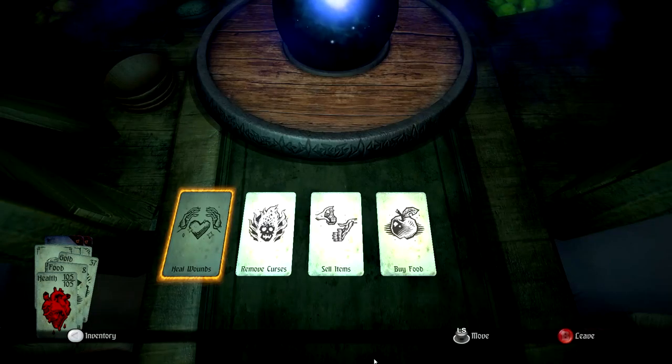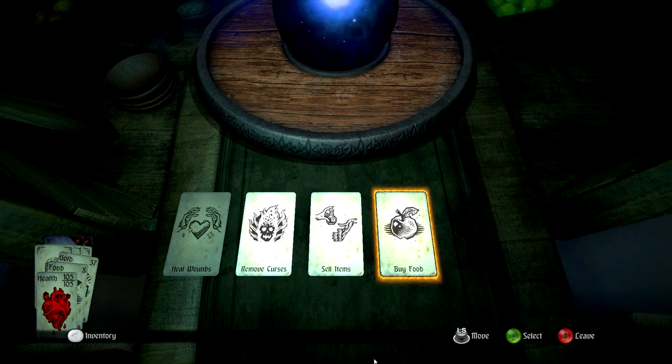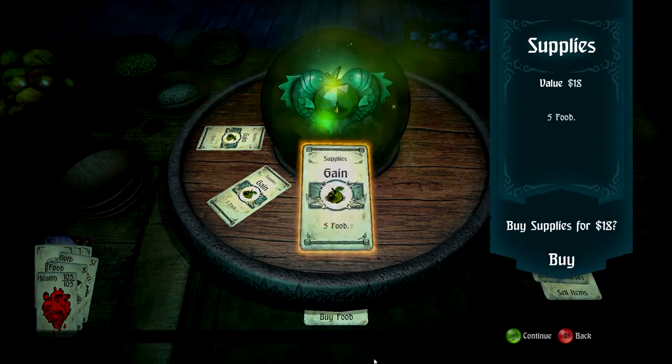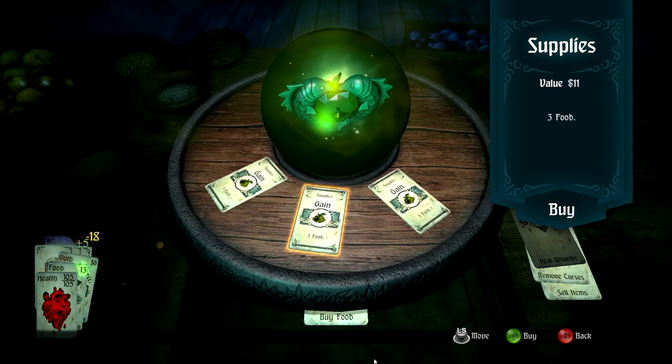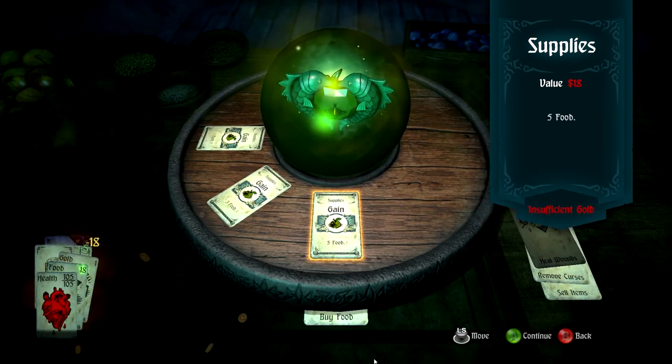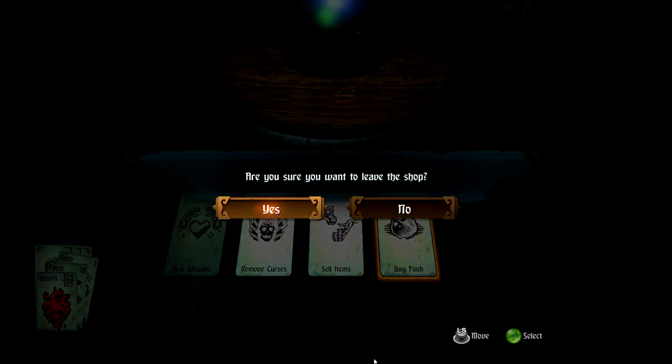At the shop: remove curse, sell items — let's buy some food, as much as we can. I can buy that again? Food! 18 — fantastic, that will keep us going for a while.